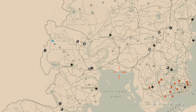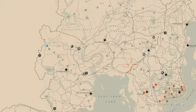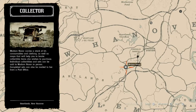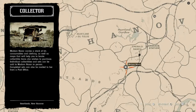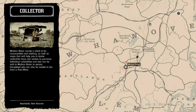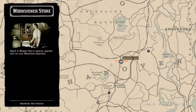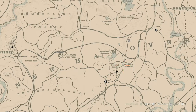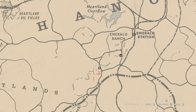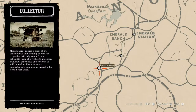Speaking of Madame Nazar, let's get to her location. Madame Nazar today is in the same spot she was yesterday, which I kind of figured — this will be a double up because she hadn't been here in months. She will be here until 2 a.m. Eastern Standard Time, New York time zone. I personally get to her by running down from my moonshine shack, or I fast travel to Emerald Station and run down to her — she's right past the fence, just around the corner.